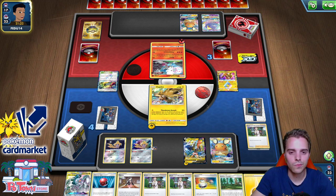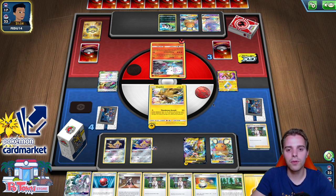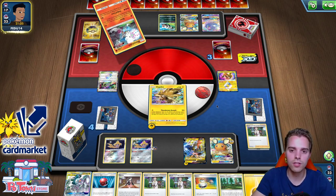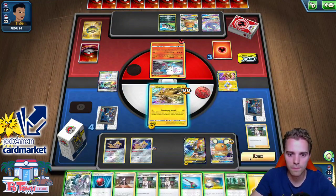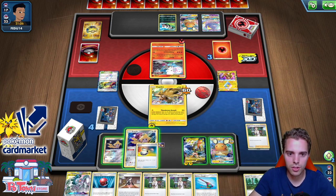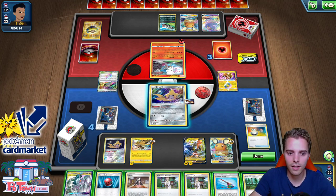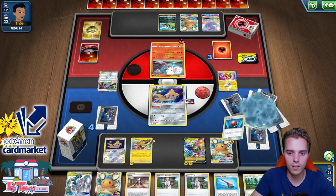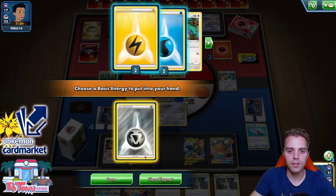Opponent is thinking. Galarian Zigzagoon puts damage on Zapdos but he goes for Dedene instead. If he has Great Catcher, we're done for — but it's just Blacephalon. We switch and need to go on the offensive ASAP. We attach to Jirachi and switch there. He made a horrible mistake. We need to find an Electropower — there are two left and Thunder Mountain is in here too. We use Viridian Forest, getting rid of Rainbow Brush and finding a Water Energy, discarding it with Research.